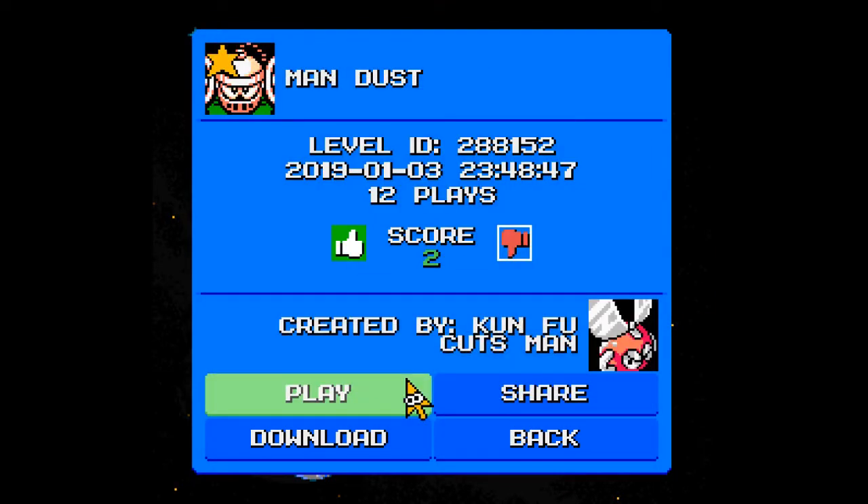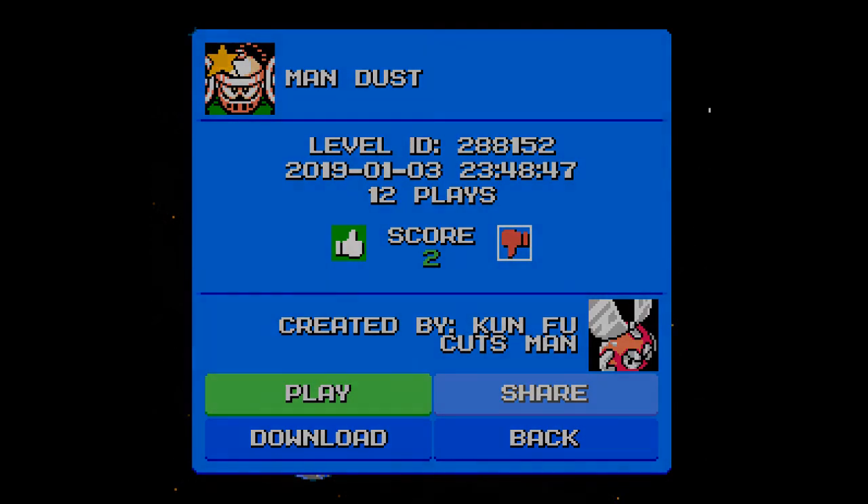Thank God — thank Kung Fu Cutsman for that. Pretty neat stage. Good job mimicking the Mega Man 4 Dustman gimmicks with the presses instead of the Crashman — that was a pretty cool gimmick usage. There were also a lot of key moments from the Mega Man 4 Dustman stage which I could definitely recognize, even though some enemies had been switched up and we had an additional appearing block segment that wasn't in the original. Pretty dang nice job, Kung Fu Cutsman. Thank you guys for watching and have a nice day!